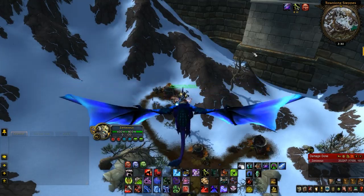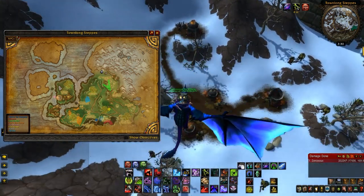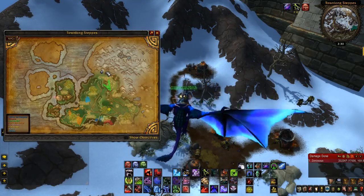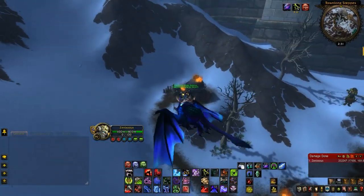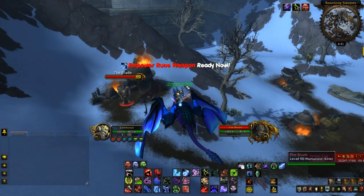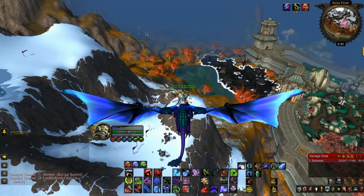For the 15th Pandaren treasure item, you're going to Townlong Steppes again. There's also a rare spawn up here that drops an epic Big Bag of Arms — it drops BOE items sometimes so you can sell them on the auction house. The item itself is at the northern tip of Townlong right here. Come down here and it's inside this tent, laying right there on top of the bedding. Loot it and you'll get a large amount of experience and sell the item for about 100 gold. The NPC nearby is part of a quest but doesn't do anything too special.